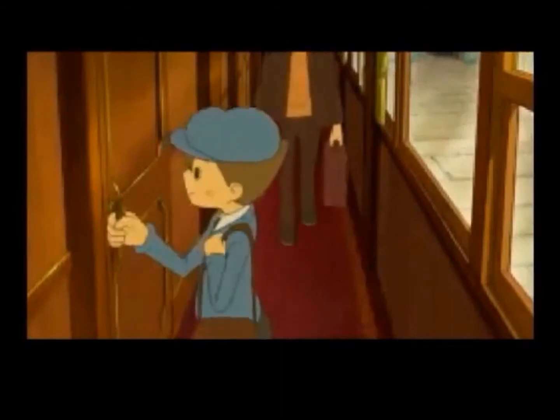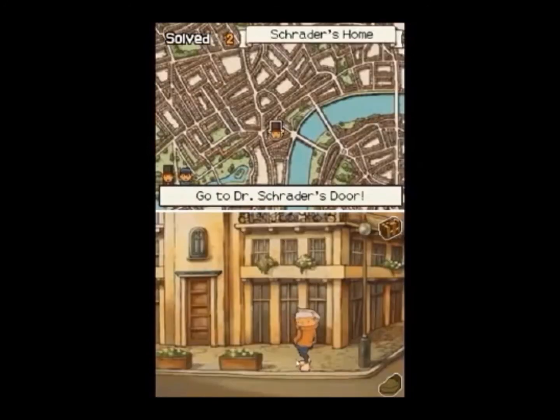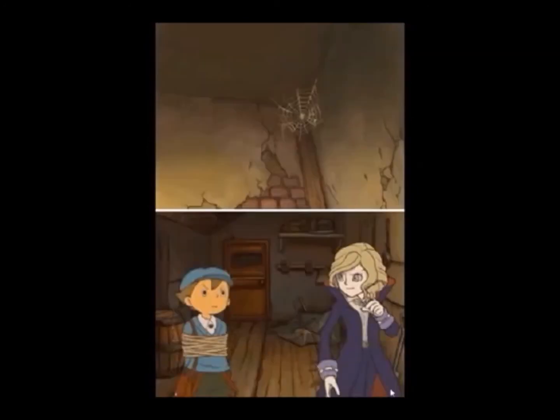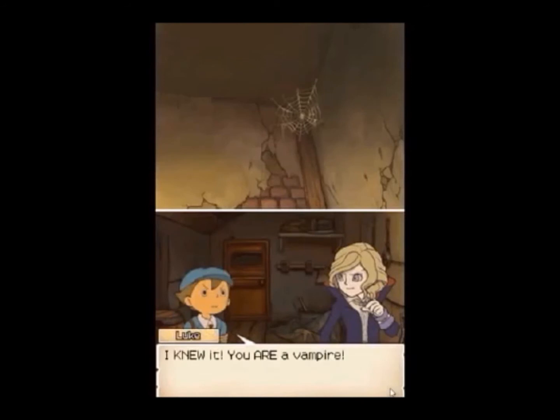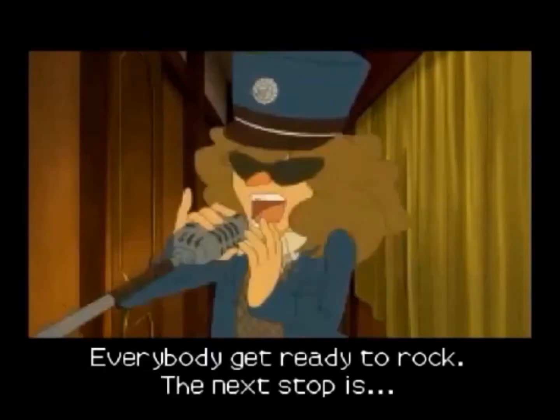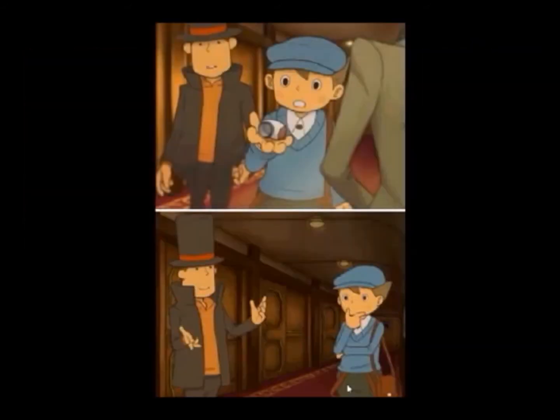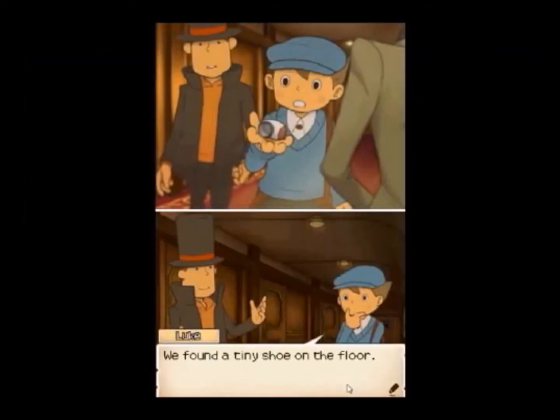So now it's off to find it with your apprentice Luke by your side. This quest will take you on a train, which has become one of my favorite levels, and several towns. The best part of the story happens in the final town, where you find out who made the Elysian Box and a rumor that he might be a vampire. The characters are very likable and somewhat hateable, like Sammy and Anton. Overall, the story was well written and well put together.